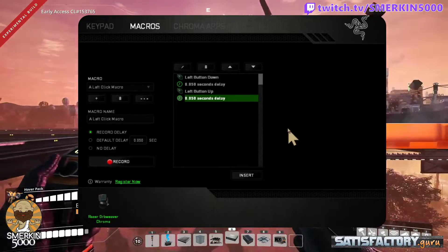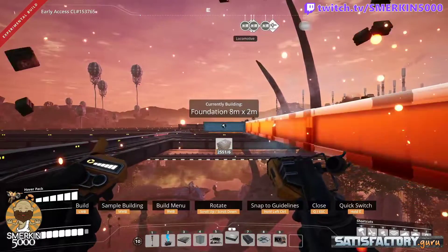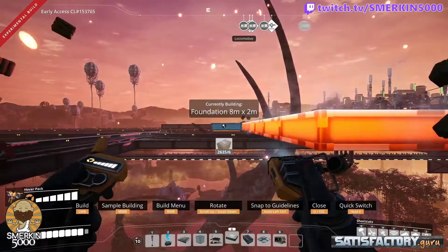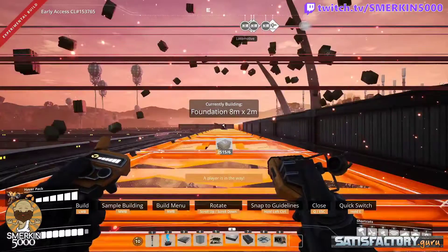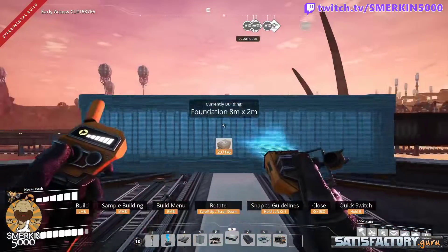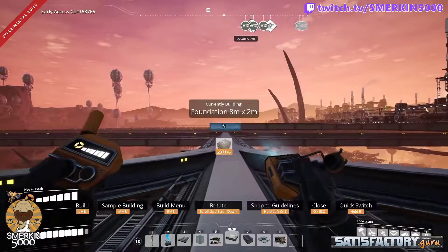The purpose of having left button down, delay, left button up, delay — is because I'm playing the macro continuously while the button is held down. So if I didn't add that delay, when the button would go up, instantly it would go down again, and that can cause some weird things going on. So you want to make it as realistic as possible to the program — Satisfactory — receiving the left click.